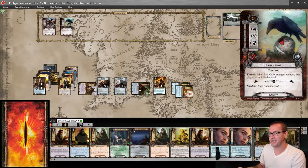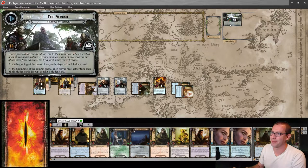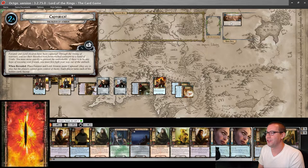Let's see what our staging step is. Evil Crow! Up against one threat, I make six progress — one, two, three, four, five, six. And we move on to stage two.